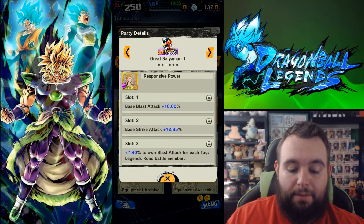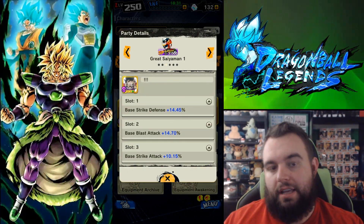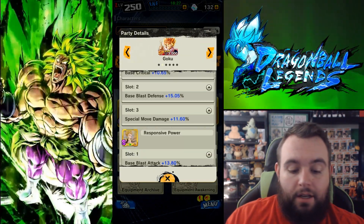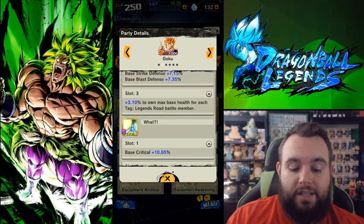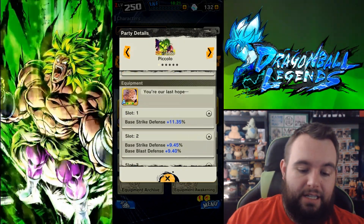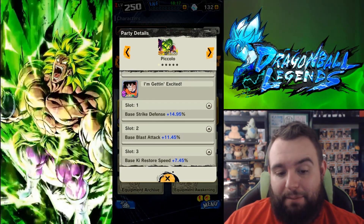Everybody does have the same equipments because I wanted to keep it somewhat linear. Then they have one that's kind of specialized to them as well. I wanted this because it has a lot of blast attack for Great Saiyaman. I wanted this one because it gives you blast defense, special move damage, and some critical, which is always a nice thing. And Piccolo just has this one because it's the best I got, but it's still not bad by any means.